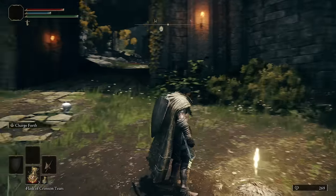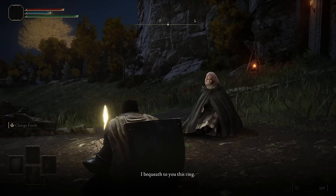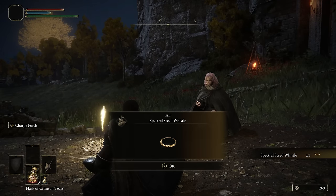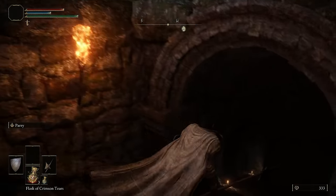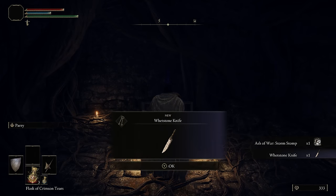Next, just follow the path up and rest at the Gatefront Site of Grace. This will trigger the cutscene that gets you access to Torrent so you can finally move around a bit faster. Don't forget to map your Spectral Steed Whistle before moving on. Grab the map fragment at Gatefront and then jump down the cellar stairs nearby. Open the chest down there and grab the Whetstone Knife — this will allow you to put Ashes of War on your weapons.